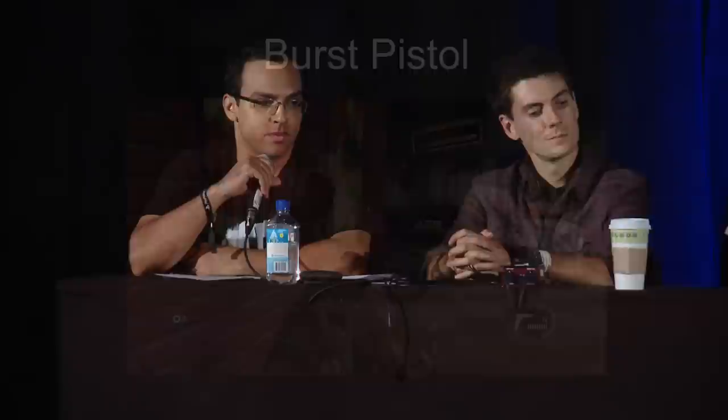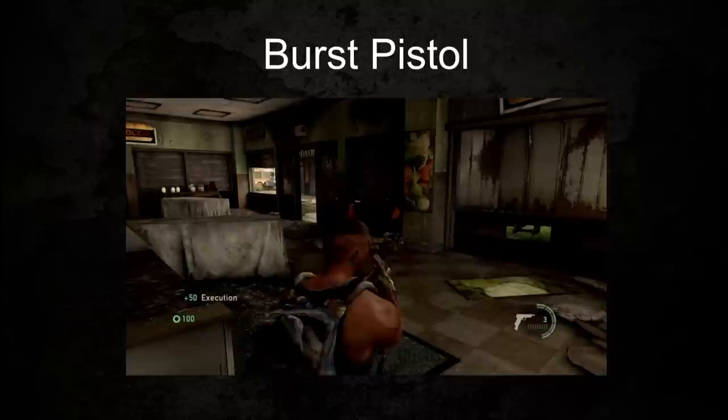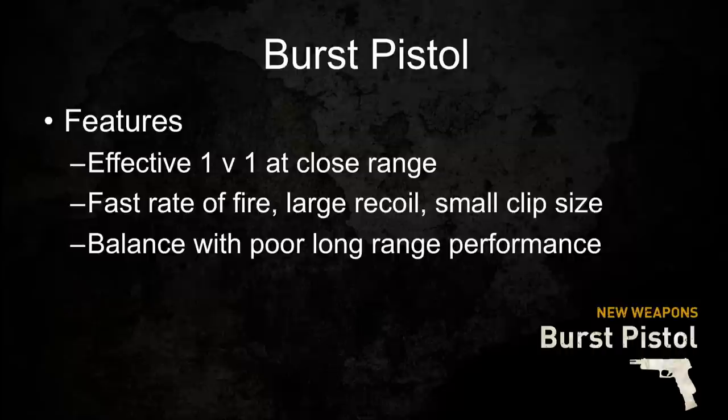Here's a quick video showing the Burst Pistol off. At super close range, two quick bursts take out the enemy, and I have three more rounds to execute him while he's down. This pistol has a very fast rate of fire but a larger recoil and relatively small clip size. Because of this large recoil and small clip size, the pistol performs poorly at long range — which really helps balance the weapon, as it's just a monster at close range. We made the cost of this pistol one loadout point, so the other free pistols — the 9mm and the revolver — are still really attractive options when making that optimal loadout.